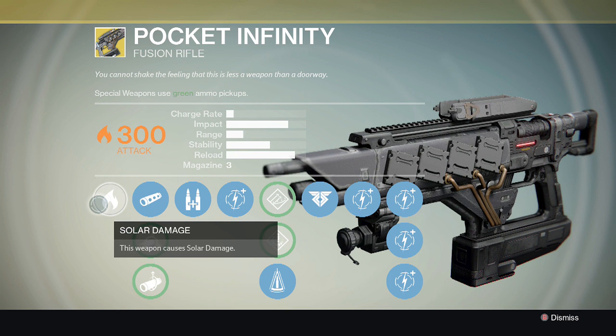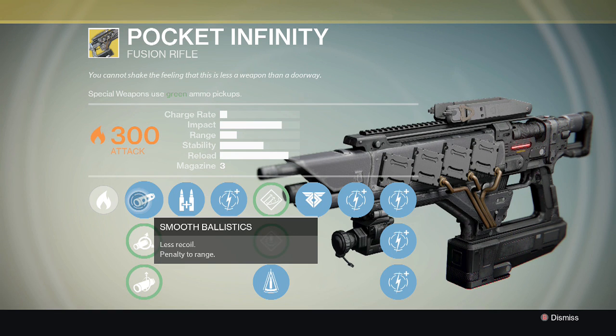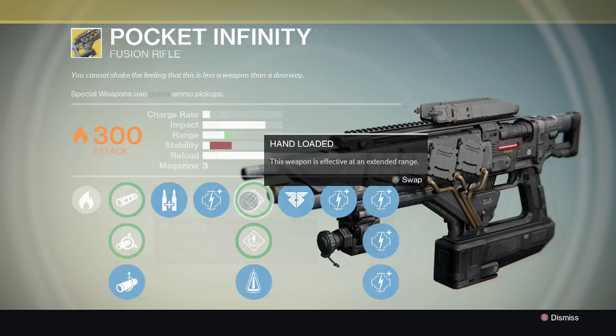The first perk is Smooth Ballistics — less recoil but a penalty to range. Once you get this weapon upgraded, this perk works well with the Hand Loaded perk. Together it's a nice combination that helps balance out the weapon to give it a nice extended, accurate range — one deadly combination with a fusion rifle, especially one that fires in full auto.